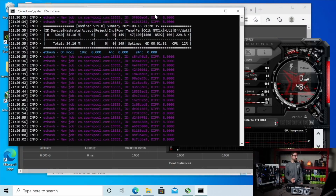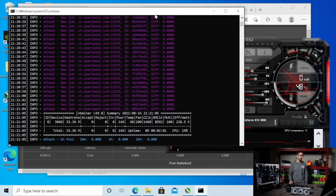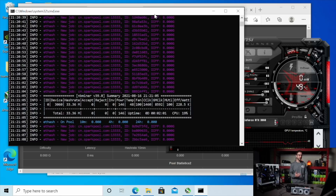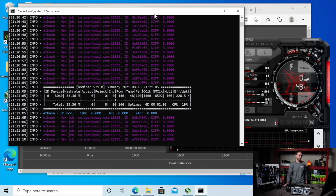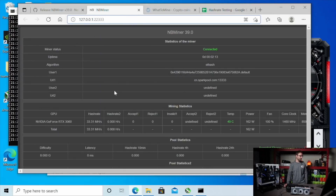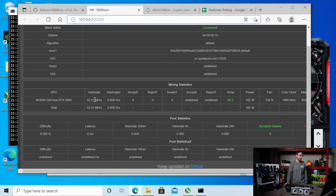Checking initial hash rates, we're hitting 33 to 34 megahash per second on NB Miner using 69 as the LHR value. In the web interface it's fluctuating between 33 and 34 megahash, which is a pretty big improvement from where it was at 26.5.